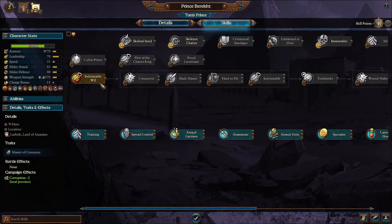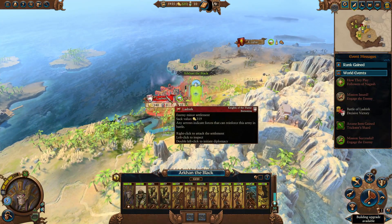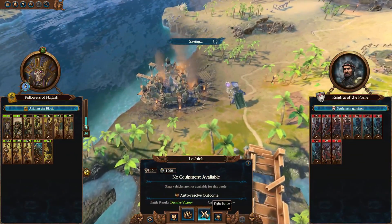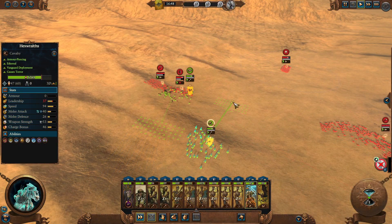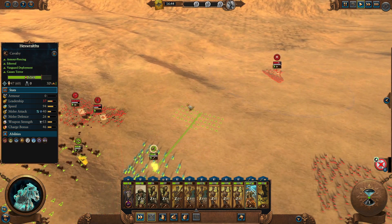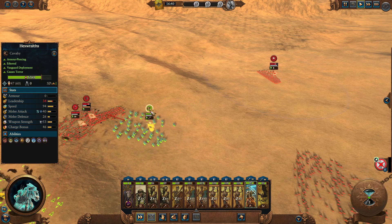Allocate skill points and attack the nearest settlement. For this battle I would recommend fighting it manually, especially if you auto-resolved the first one. The battle is not difficult — the most dangerous unit in the enemy army is the peasant bowman. If you manage to get to them with your fast units, they die fairly quickly.